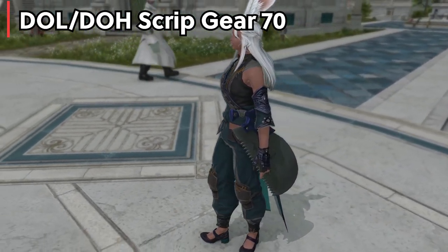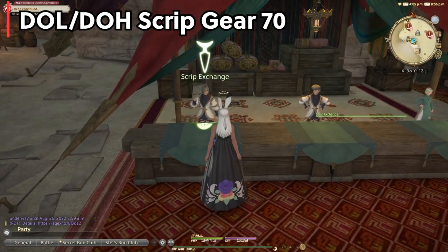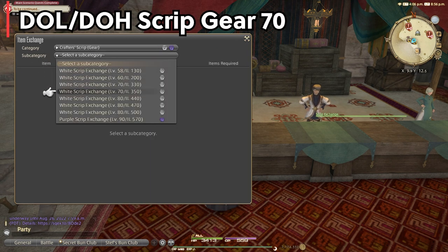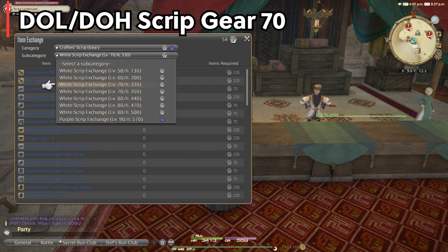It might seem like you need a lot of scripts, but custom deliveries will give you a ton of scripts every week if you do all 12 turn-ins, which you should be doing no matter what. You might struggle on your first crafter, but then the subsequent seven will be easy since you'll be swimming in scripts from leveling on collectibles.